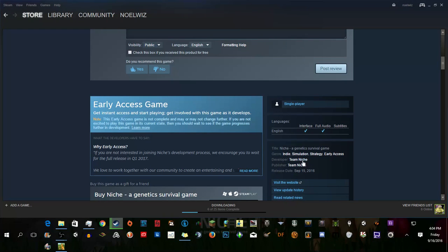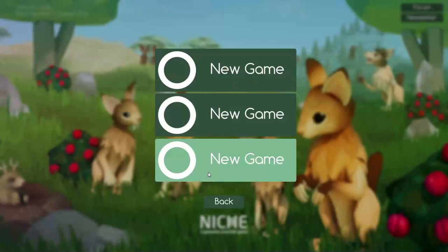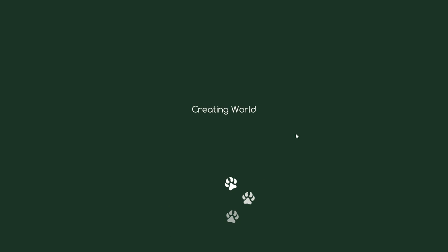Developer Team Niche — so it's probably their first game. Part of the goal of this game is to help teach genetics and how they work through gameplay. You have dominant and recessive genes and all sorts of stuff, and you control these little creatures.